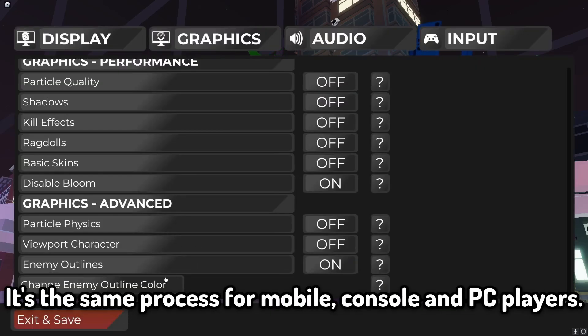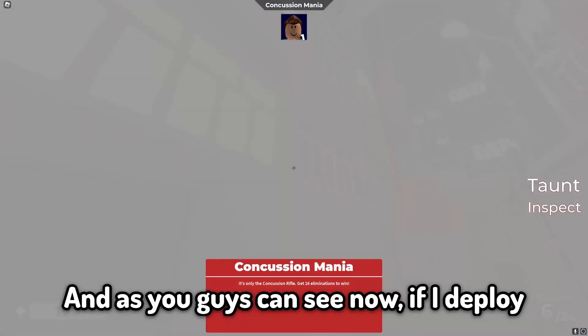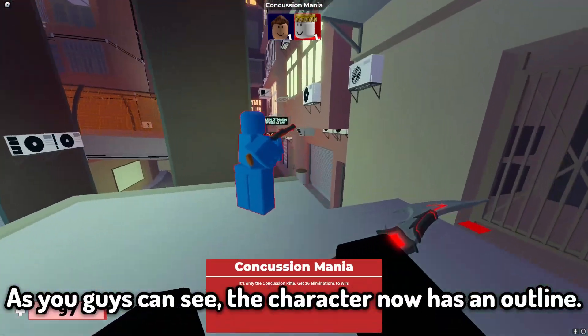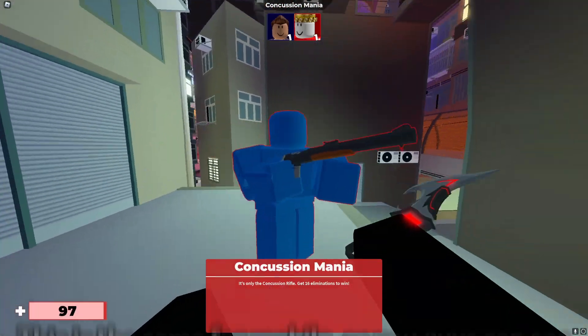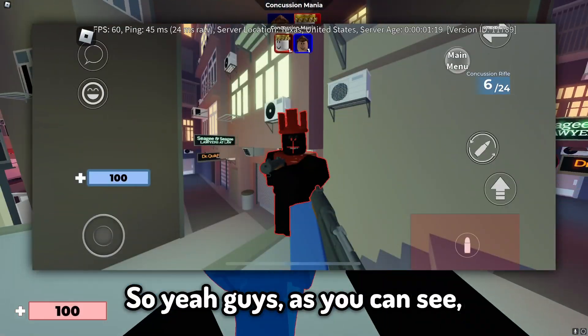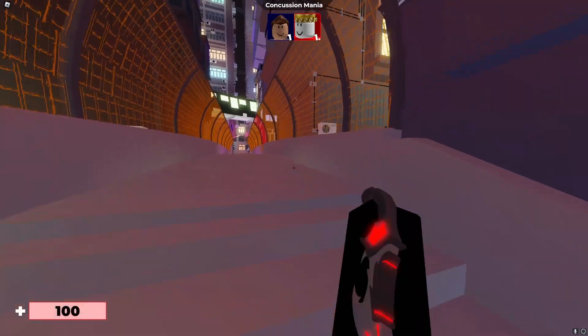It's the same process for mobile, console, and PC players. Now if I deploy and go over to my alt account, you can see the character now has an outline. And this is the same for mobile, as you can see on the screenshot on the screen right now. So yeah, enabling enemy outlines is as easy as that.